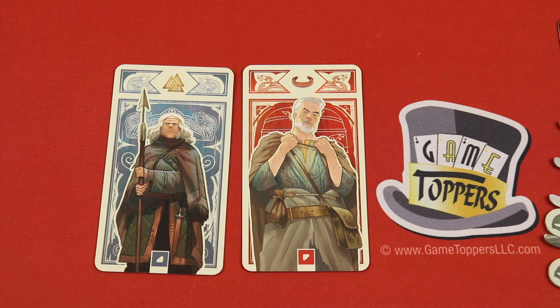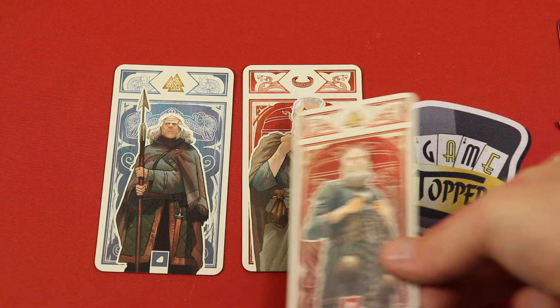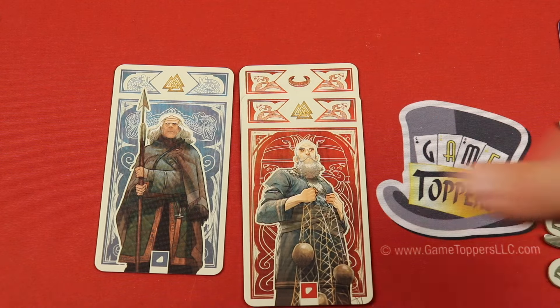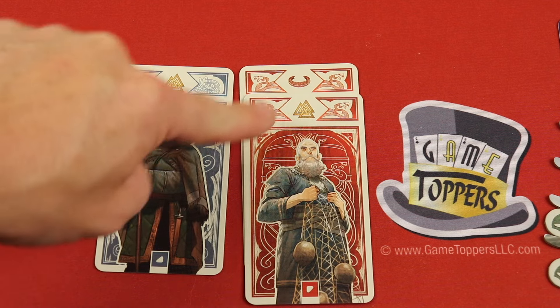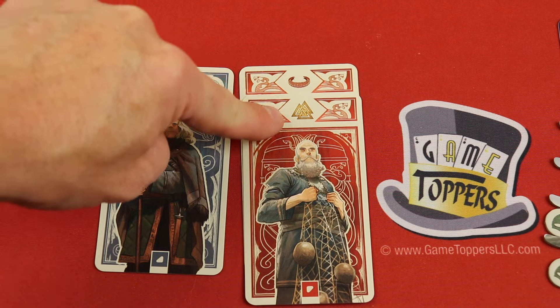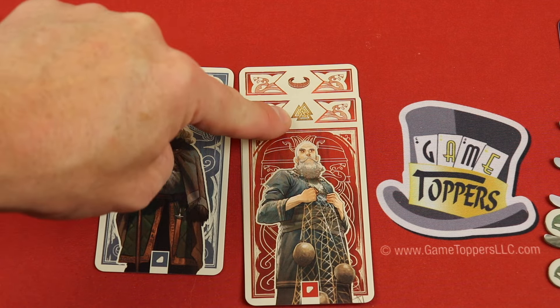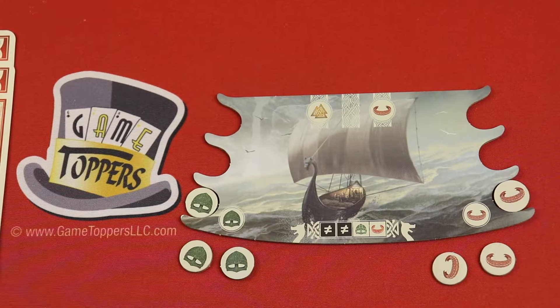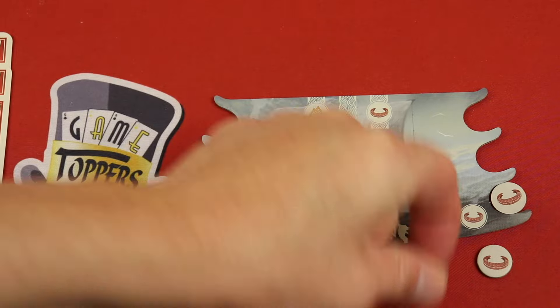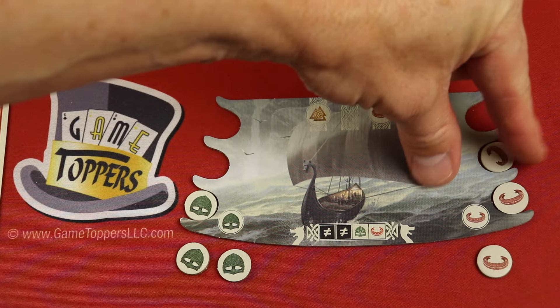You're only taking one action on your turn, and one of them can be to recruit a Viking. You have Vikings like this in your hand — you have three of them. You can basically play one in front of you, and you line them up to a color. So this is the red; if I had a new color, I would just start it here. Then you get everything on that card and everything above it — so this is going to get me a point, and this is going to get me a bracelet.